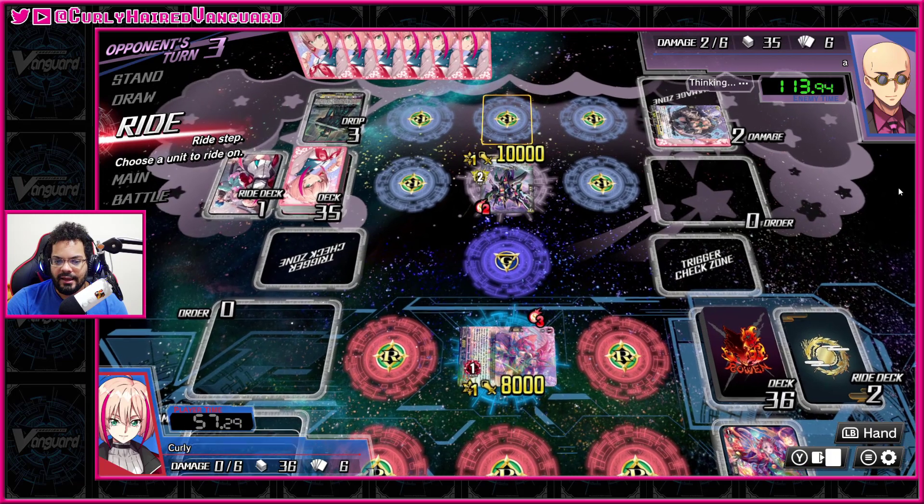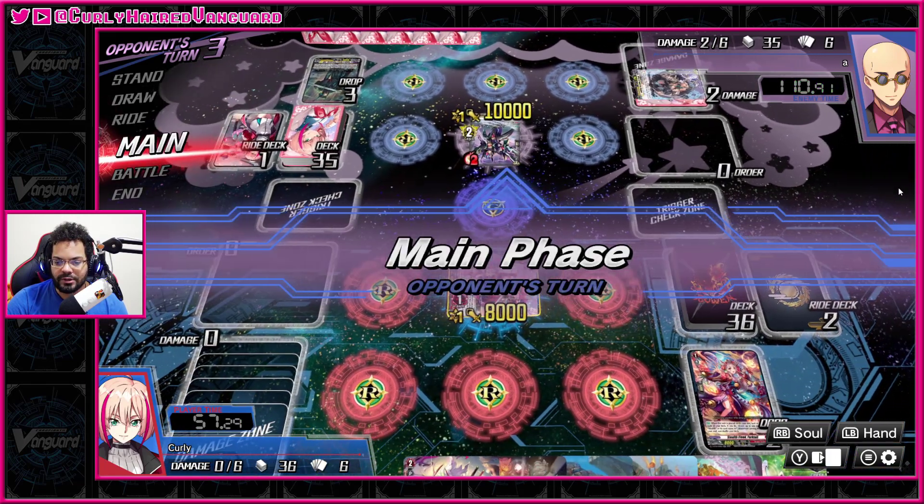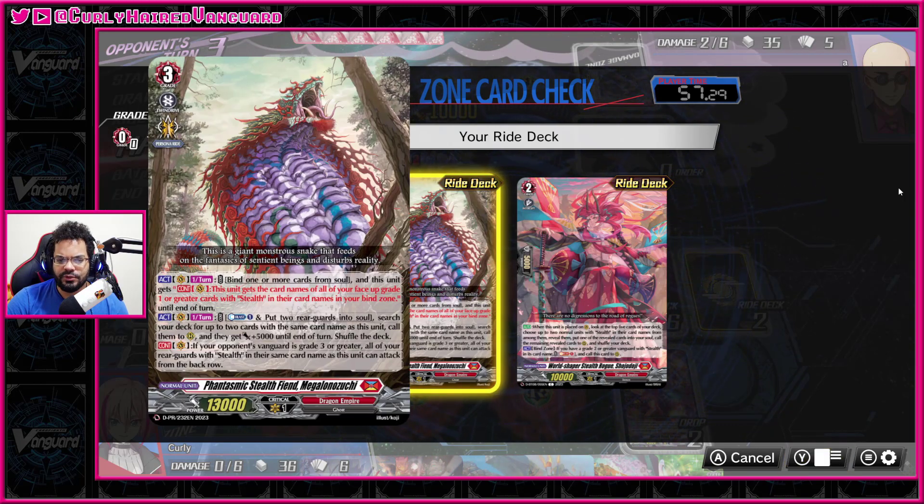Being able to build this was such an exhilarating experience — just to see this thing that I knew existed but didn't bother with because I never thought we were going to get it in English. We're definitely playing against PBL. We've lost our Forktail here. Snake is a deck that focuses on stealth-named units — it's very similar to Murakumo in premium and probably V-Premium.